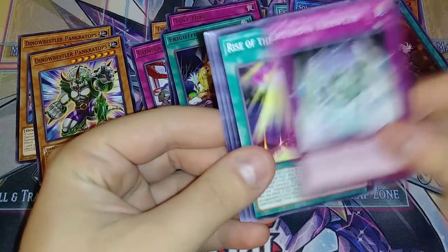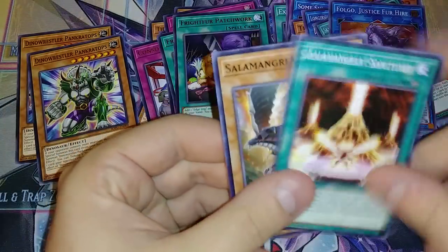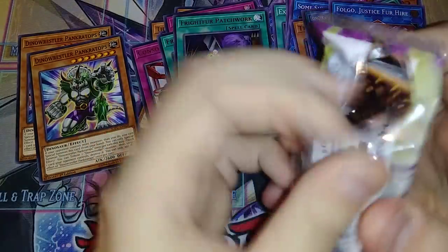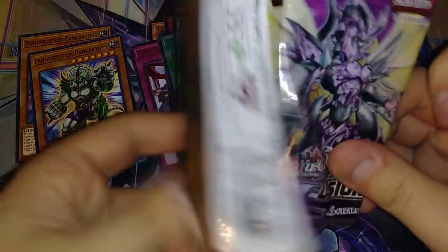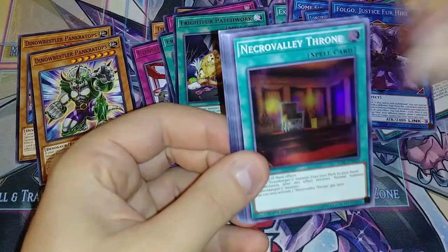I'm almost through like six minutes and we're almost through our first box. Falgo! Yes! And another Patchwork — so I got my playset. Oh, I'm gonna have so many duplicates. Why did I buy three boxes? I should have bought two. Okay, until Nova Arms are needed again.